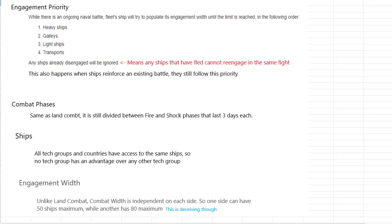In terms of the ships themselves, every country and every tech group has the same ships. While the First Nations — the Aztecs, the Iroquois — have war canoes, it is because they're tech level 2. If you make all of Europe tech level 2, they will also have war canoes. It is simply a part of the tech level, not the tech group. Lastly, we have engagement width.